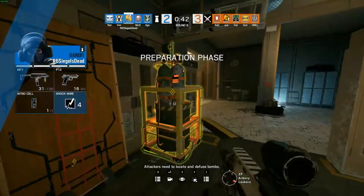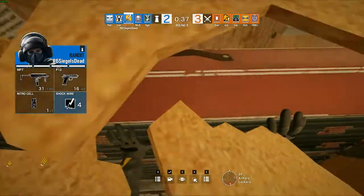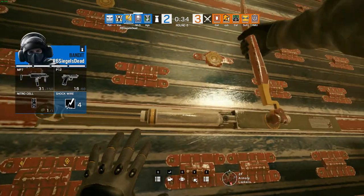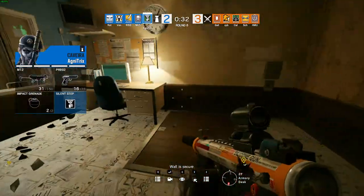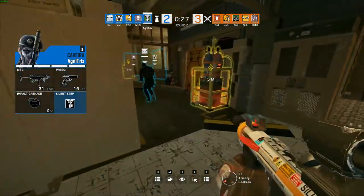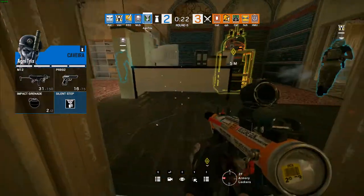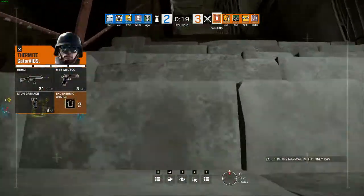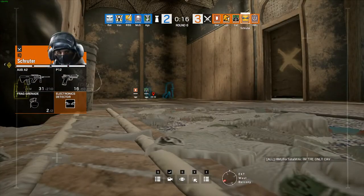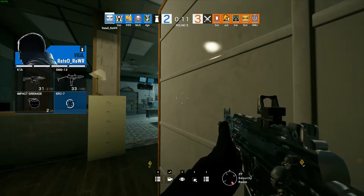No Mira in play this round — very interesting. The Caveira will be pulled out yet again. Agnetrix on the Caveira this time, using the suppressed M12. Looking for drones right now, and it looks like the Vigil will be setting up the plant in Security — would be an interesting early pick if you can get it. Valcams getting thrown out here.